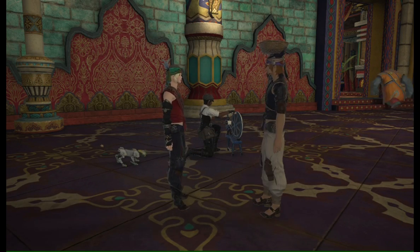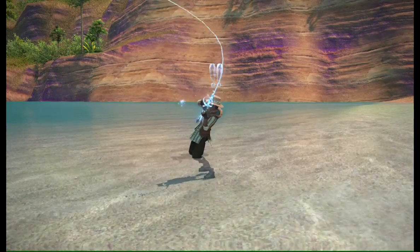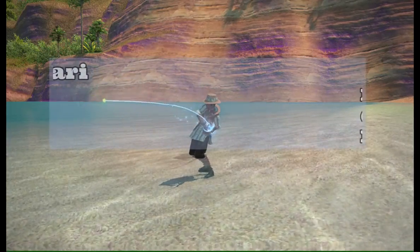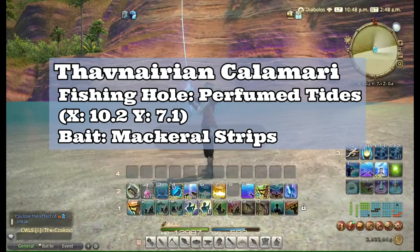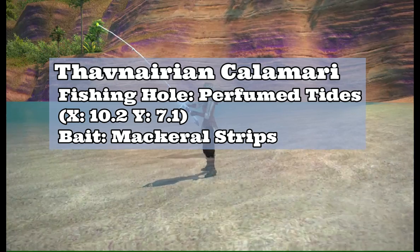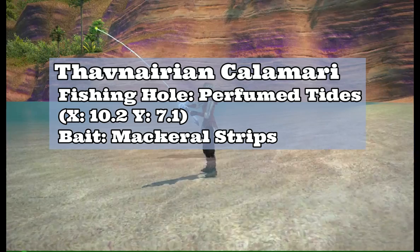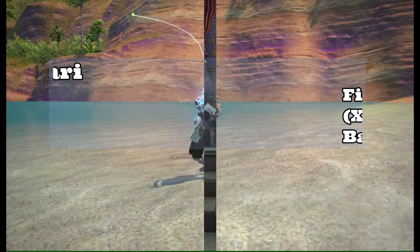But if you decide you want to craft either of these foods, you will need a Thavnerian Calamari. As you guessed, we are headed to Thavnair. The Thavnerian Calamari can be caught in the Perfume Tides — I put the location on the screen. The best bait to use are going to be Macro Strips, which can be purchased at any script exchange vendor using purple scripts. Most importantly, you'll need the folklore tome for Islabard before attempting to catch a Thavnerian Calamari.